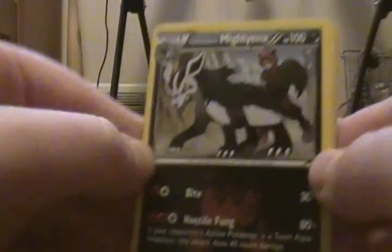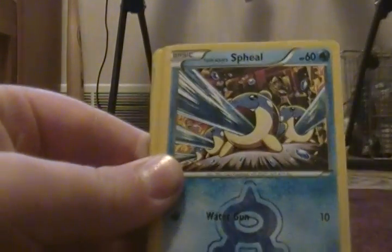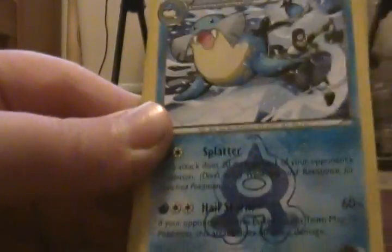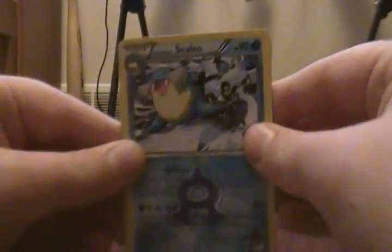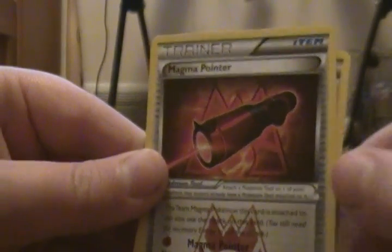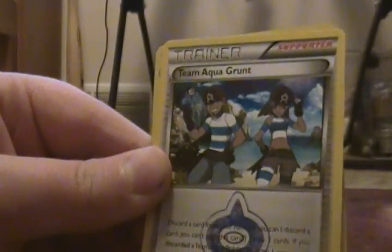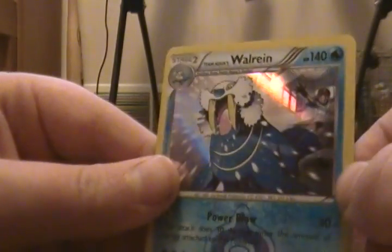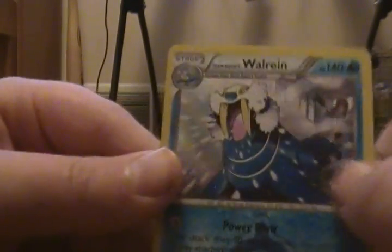Now we're gonna open the Kyogre pack. We have Team Magma's Poochyena, Team Aqua's Field, Team Aqua's Camerupt, Team Aqua Admin, a Magma pointer, a Team Aqua Grunt — oh look at that — a holofoil Team Aqua's Walrein! Nice pull!